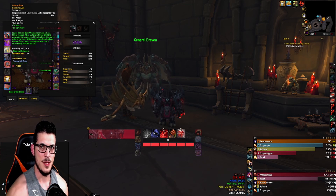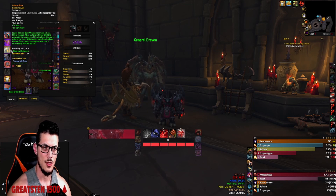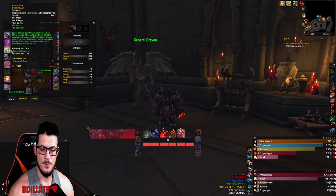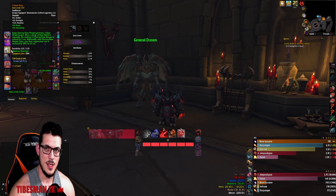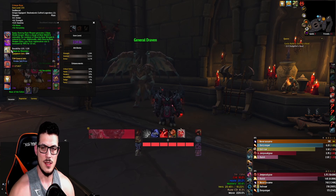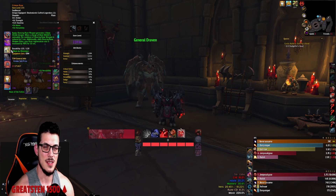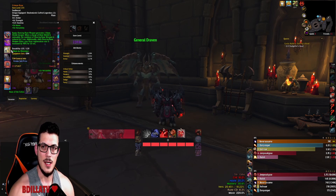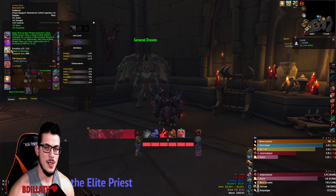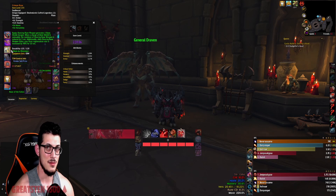It's really great in Mythic+ dungeons, especially on weeks where you don't have to kite as much. It gives you Bone Shield charges right away without wasting a global. Dancing Rune Weapon is up basically every pack — every 45 to 60 seconds from my experience — and I've noticed it's about the same damage if not more than running Superstrain.